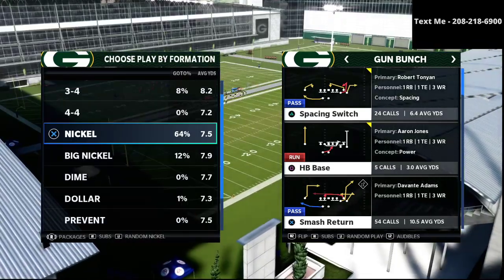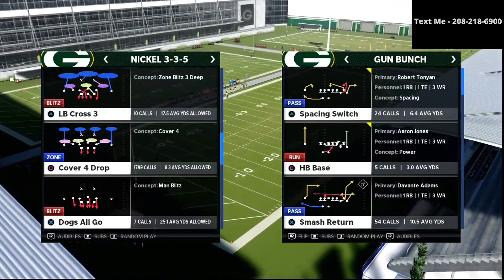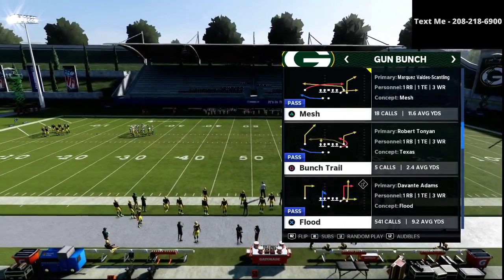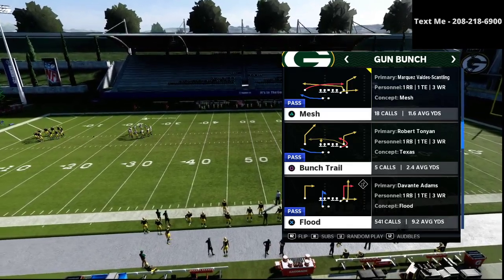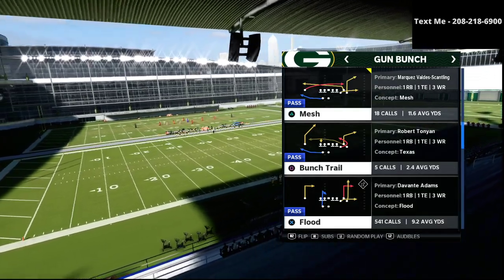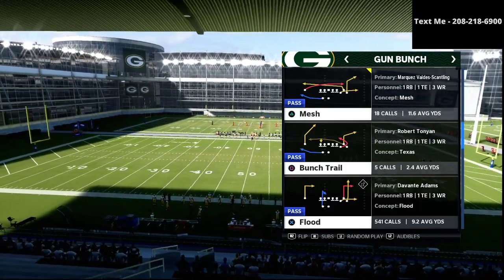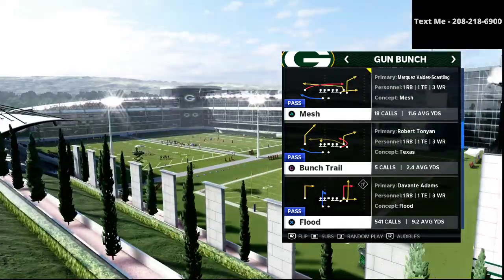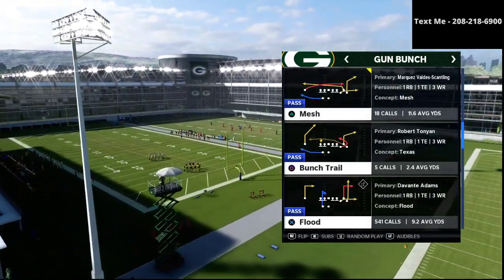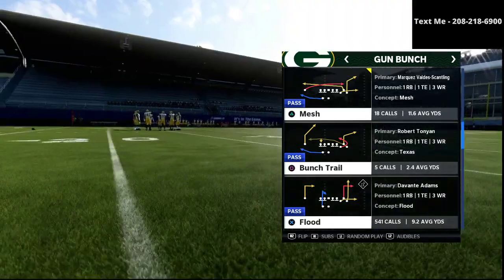With that empty space, we focus on execution and build real margin for ourselves. In today's video, I want to share what I believe is the best passing concept out of Gun Bunch — you have to start somewhere, one to two to three to four plays. We're starting with the play Flood as the best passing concept from Gun Bunch this year, because of its simplicity, versatility, and the damage it does against the most popular defenses in the meta.